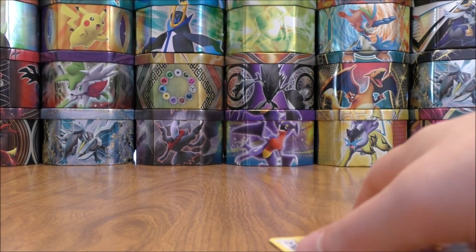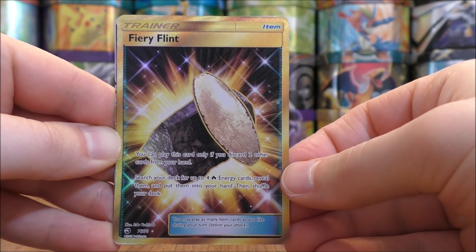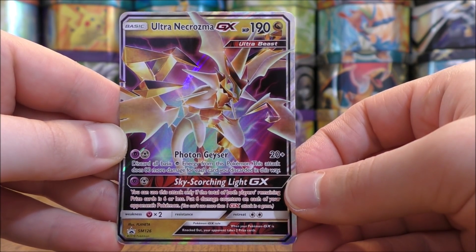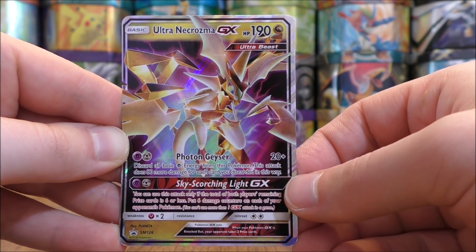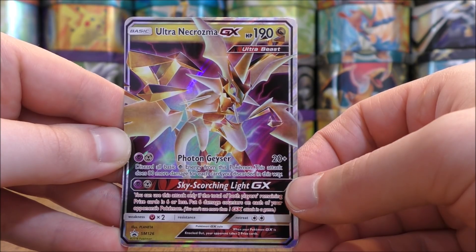Very happy with this box overall, especially that secret rare trainer. Out of only four packs, I was able to pull a Victini Prism Star and a Fiery Flint Secret Rare Trainer. And here's a look at the Black Star Promo Ultra Necrozma GX, card number SM-126. So there you have it. Thanks everyone for watching — make sure to check out all the links in the description of this video, including links to my blog, Facebook, and Twitter pages. Stay tuned for more videos.